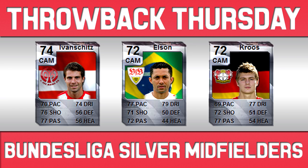Next is Elson, who actually received either an inform or an upgrade. He's one of those players that is really hard to find, and I just couldn't find the upgraded card. But you can probably tell the sort of stats he had — the upgrade or inform, whatever it was, probably had around 80 pace, 80 dribbling, high 70s in terms of shooting and passing as well. So it probably would have been as good if not better than Marin.